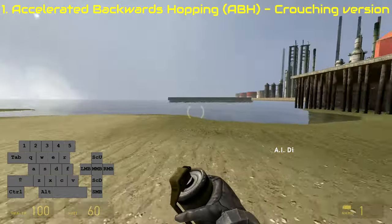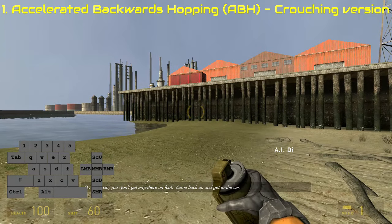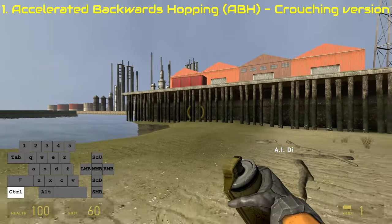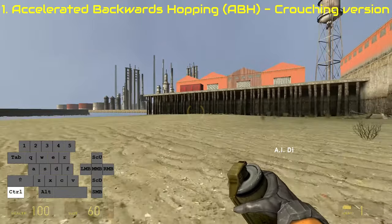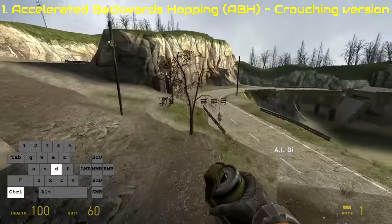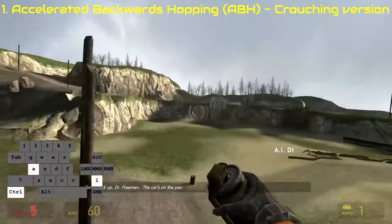The first way of going fast, and the easiest one that you can do, is turning around and then jumping backwards while crouched. If you do this and continue jumping without holding S, you will go faster and FASTER! And you can launch yourself in the air and fly like a plane.